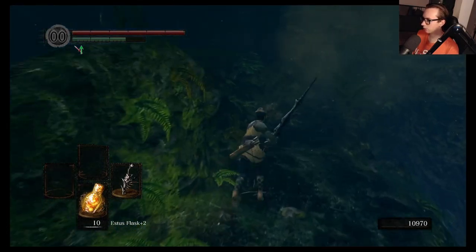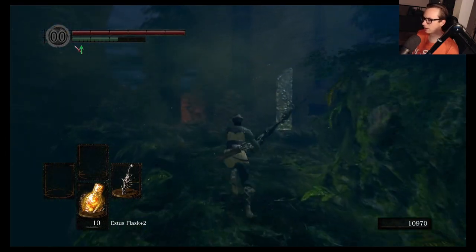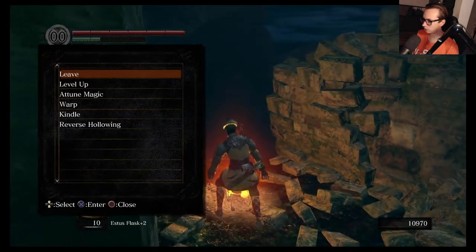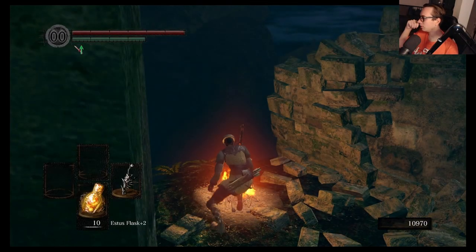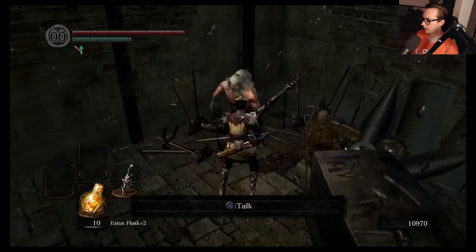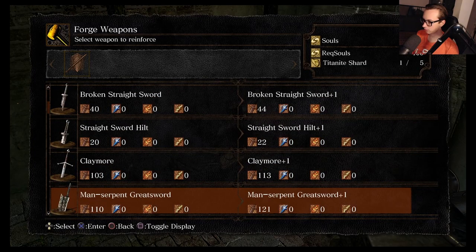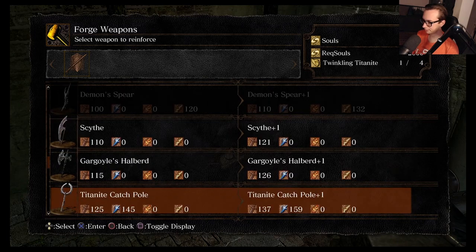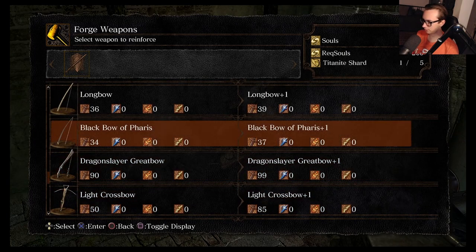It's okay though — we'll just demonstrate it. I can warp now. I tend to think the Black Bow of Pharis is way more useful anyways. Certainly the Dark Moon Bow deals the most damage. Let's check out what we can do with this thing — I do have the resources, so this should be pretty good. Actually, I don't have that many resources.